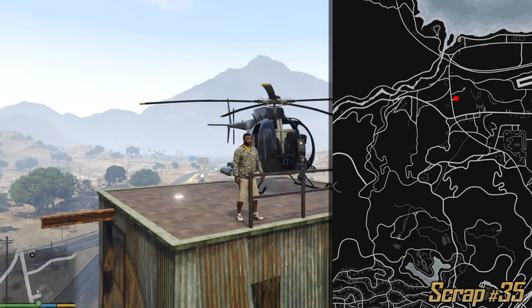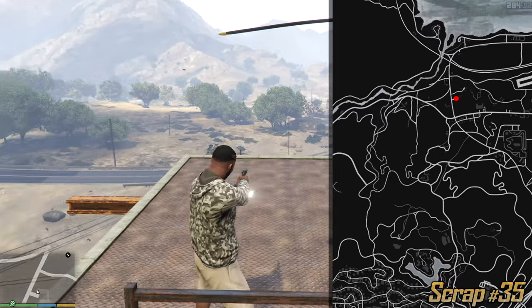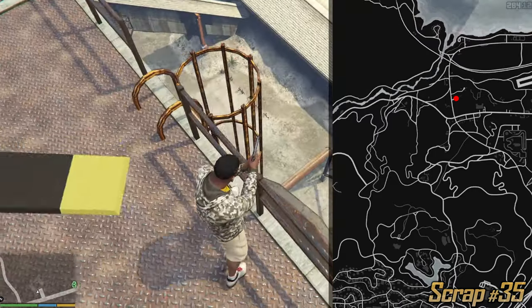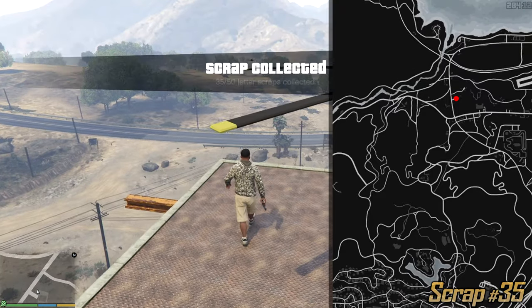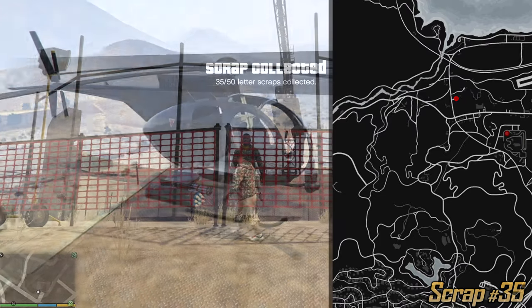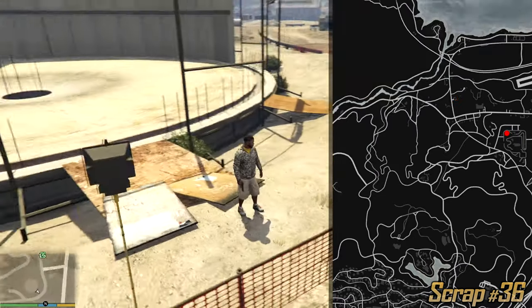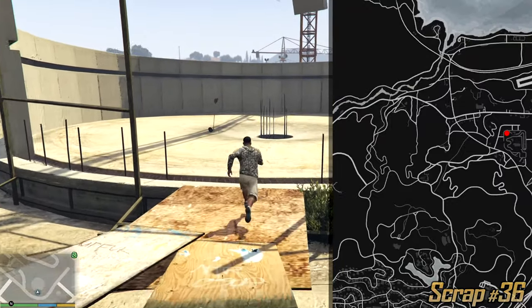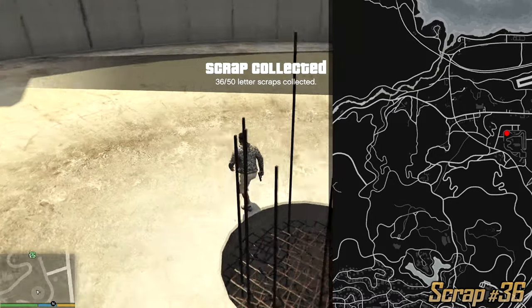For this one guys you have a choice — you could just get a helicopter or land over here and collect it, or you can use the many ladders which lead to the roof of this building. However if you have a helicopter I suggest just landing on the roof. You cannot miss this one — it's a huge circle on the map. Just hop these fences, enter the big circle, and in the very center if you drop down you can collect the next letter scrap.